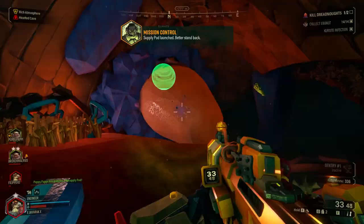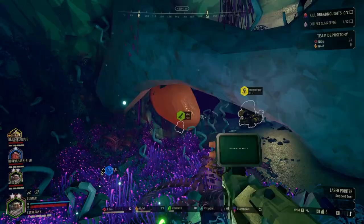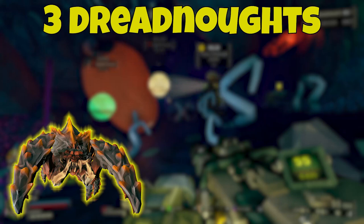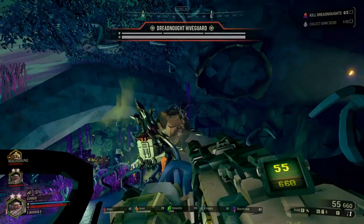Now it's time to talk about the bugs themselves — just what the dreadnoughts are and what to expect from them. When you open the cocoon, one of three different dreadnought variants will spawn: the standard Glyphid Dreadnought, the Dreadnought Hiveguard, or the Dreadnought Twins. Importantly, any dreadnought variant can spawn from a cocoon, but the same variant cannot spawn from two consecutive cocoons.